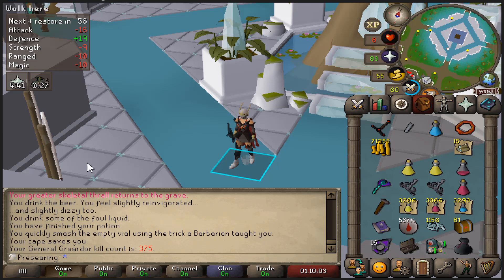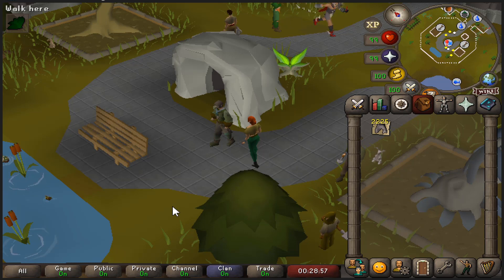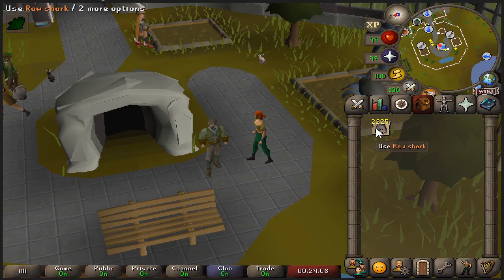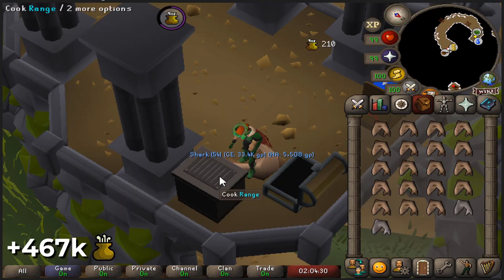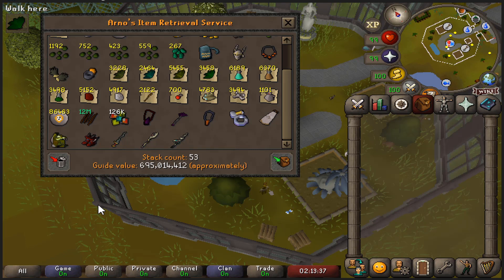We just got teled out right as I killed Graardor so I don't know what we got, but the final KC is 375. The first item to go will be those noted raw sharks — I'll be cooking them and then dropping them cooked. This is a very good chunk of cooking XP. I will not be picking them up one by one on my alt, so they'll just go to random people who'd like to pick them up or just rot on the ground. All the sharks are done — cooked and thrown on the ground. I don't need your handouts.